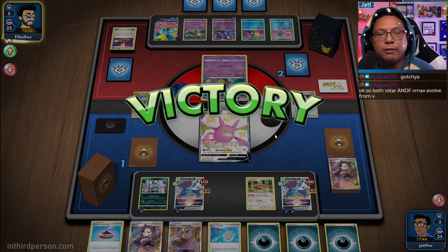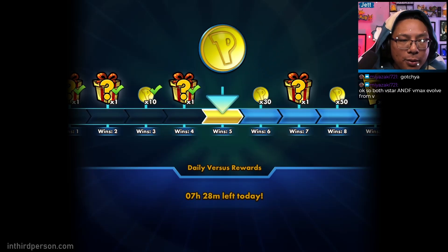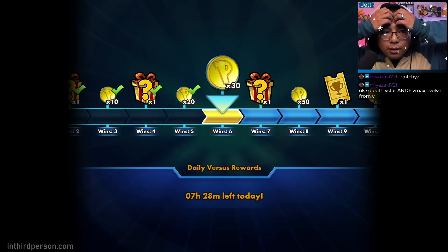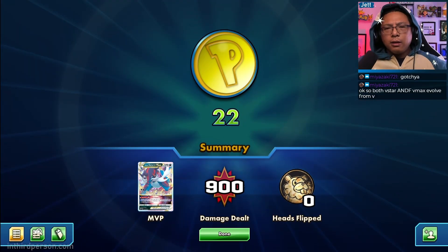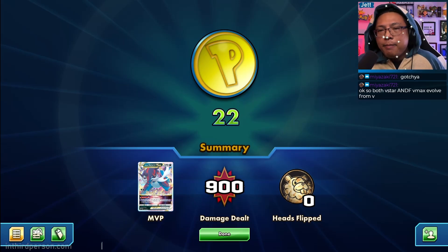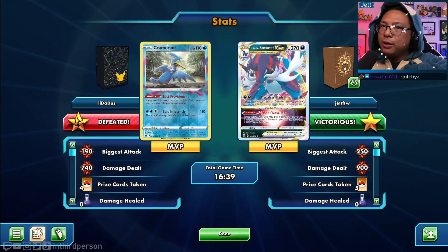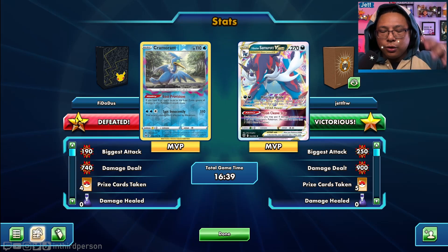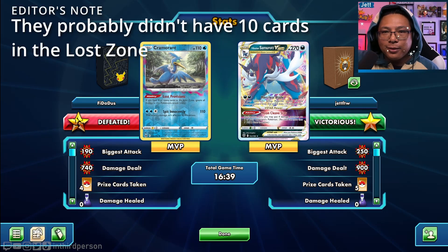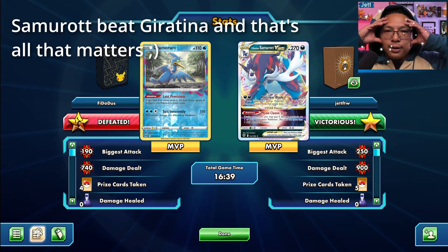Wait — they threw the game! I'm big mad but also happy we got the win. Why would you do that? All you had to do was click attack and target Samurott — you won the game. I don't know what they were trying to do. Alright, we win the coin flip for the next match, but it's going to matter a lot if we get a good starting hand — this opening hand is not ideal.